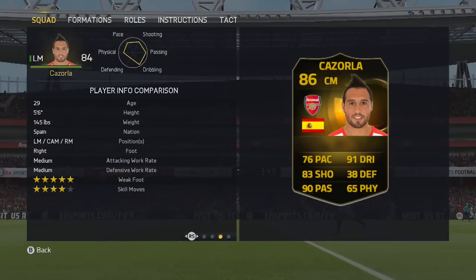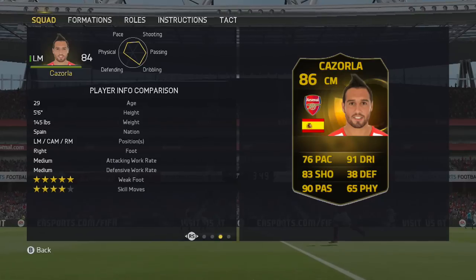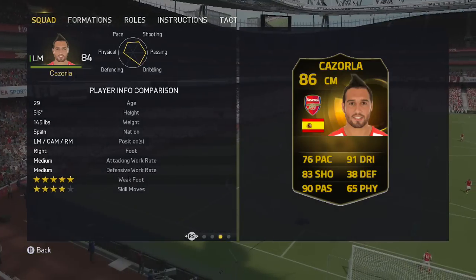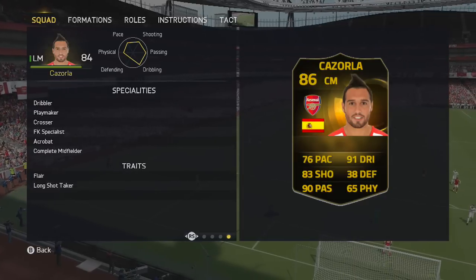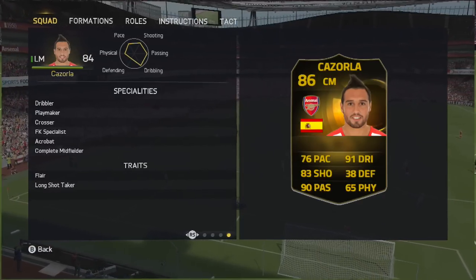He can play as a left mid, CAM or right mid. Weighs 145 pounds — not too bad at all. Look at the balance of him: it's all about the passing, dribbling and shooting. He's got some extra specialities right there — he's now fully stacked and has more than even his original Informed card had.